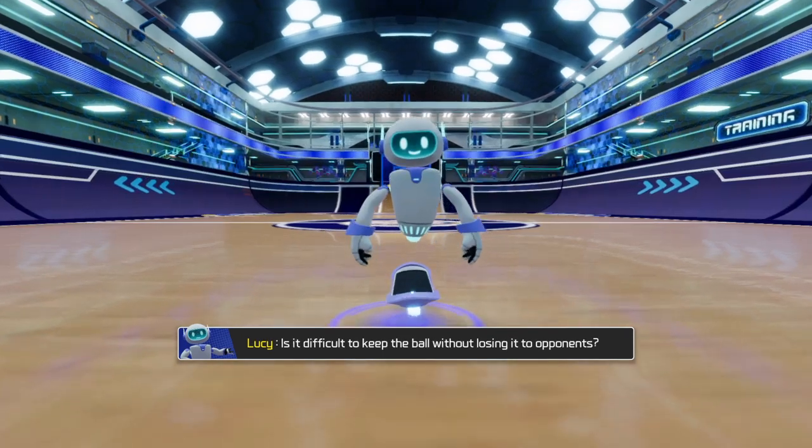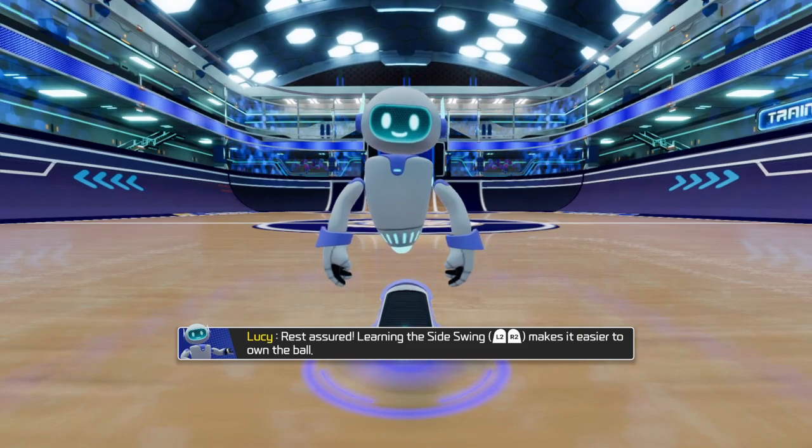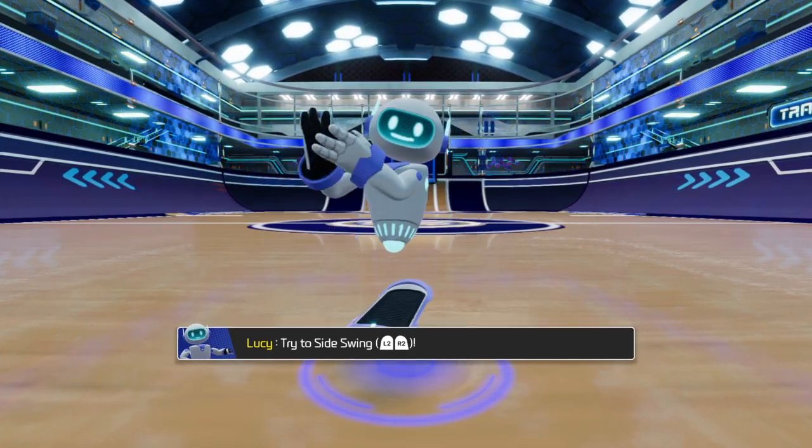Is it difficult to keep the ball without losing it to opponents? Rest assured, learning the side swing makes it easier to own the ball. There are two side swings: left swing and right swing. Try the side swing.